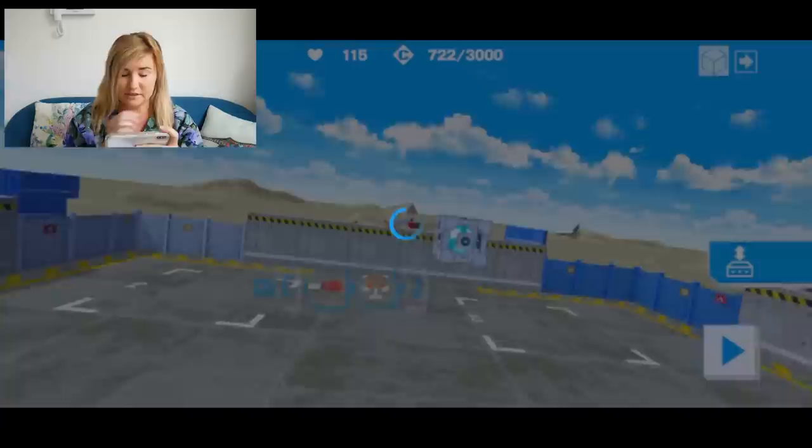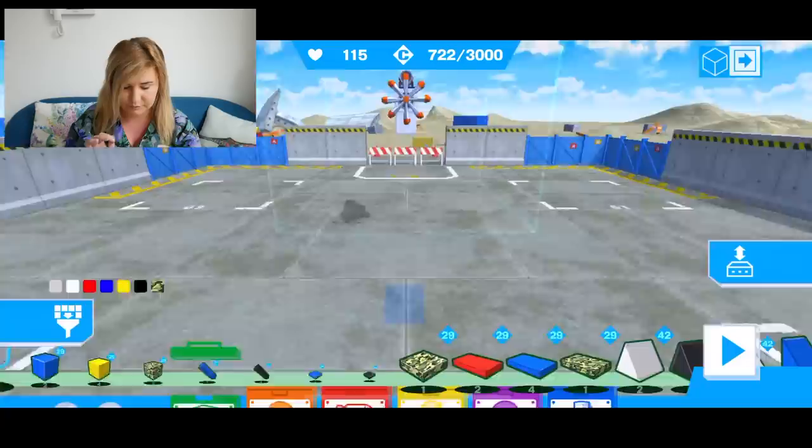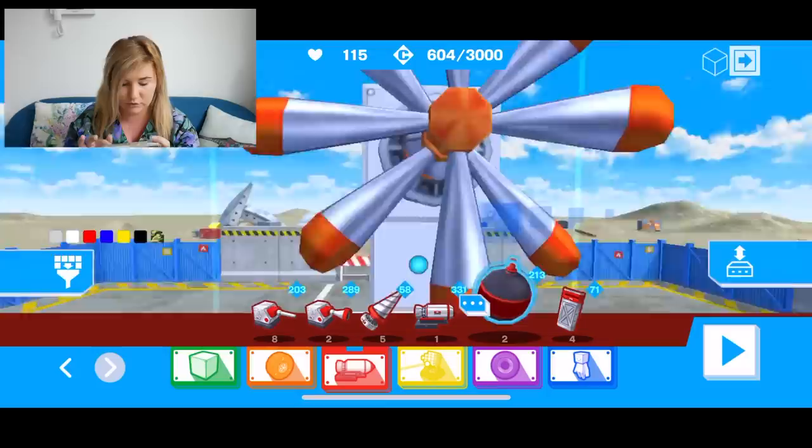Okay, that didn't really work and the propellers went backwards. Not so good, guys. Okay, let's stop and go back and re-evaluate a little bit. Let me see if I've got anything else — maybe like a bomb. Bomb could work. Okay, let's clear that out and go back and add the bomb rather than the rocket.